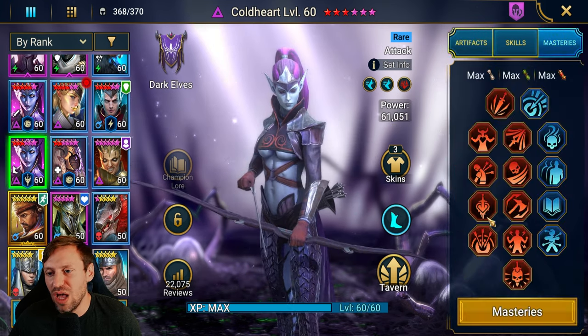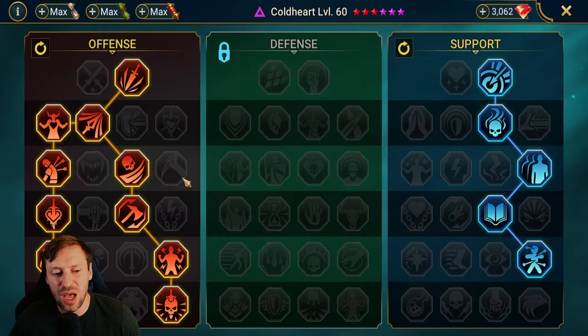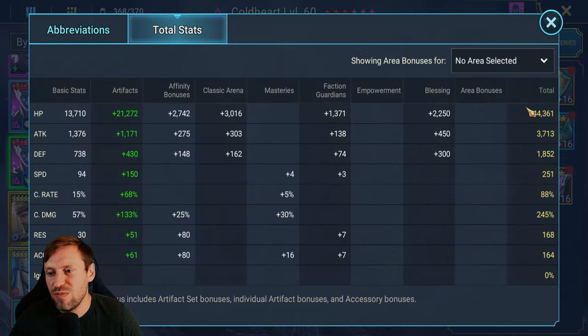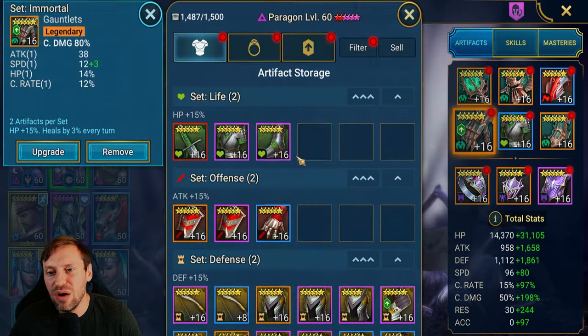Cold Heart number two: note that Whirlwind of Death is not recommended — if you get kills it can mess up speed tuning, so use the other masteries instead. The build is pretty much the same. Total stats: 44k HP, 251 speed, 88% crit rate, 245 crit damage — which is actually more than enough, so you can drop the crit damage requirements if needed.